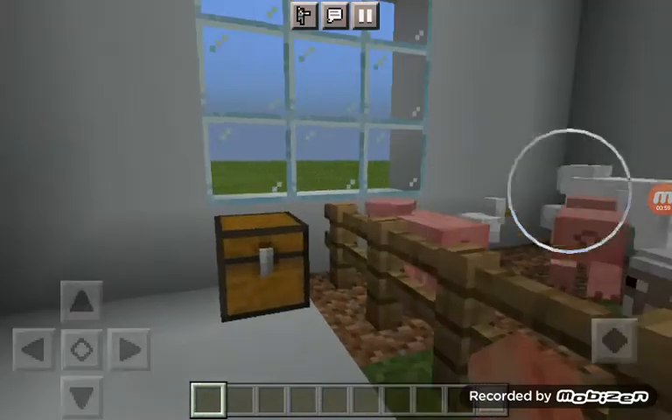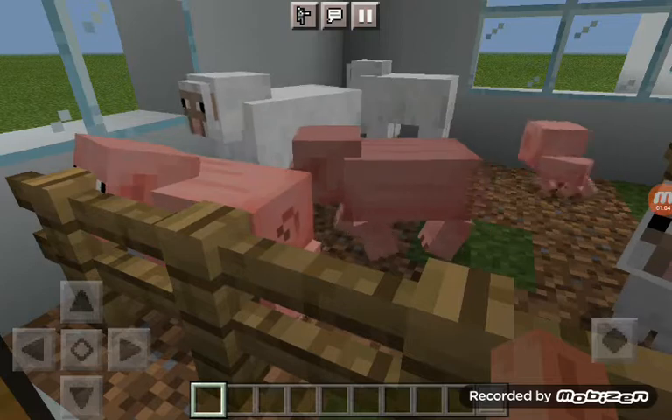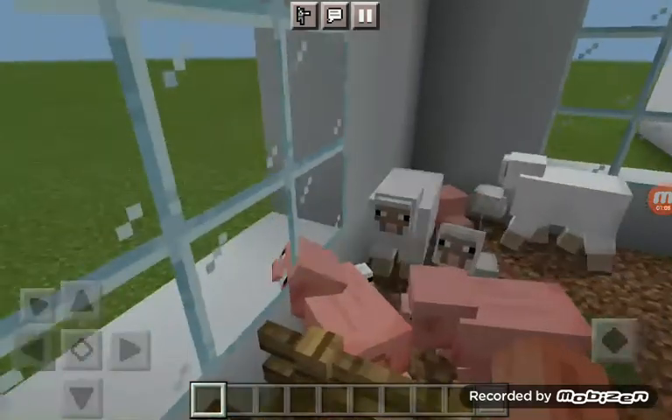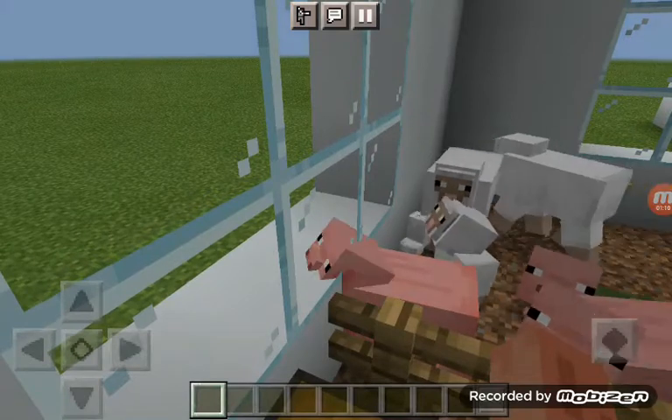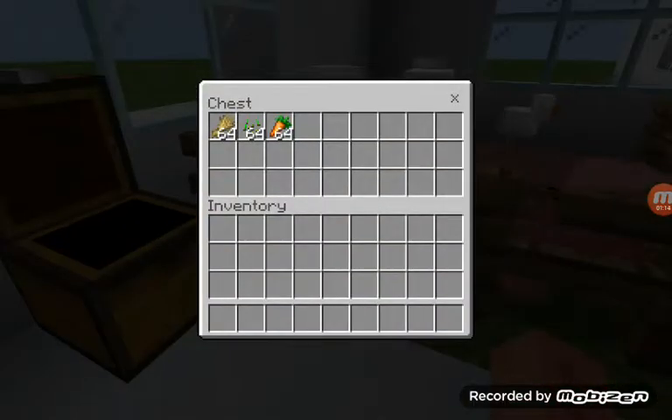Here's the animal room. As you can see there's pigs, sheep, and chicken. There's chickens, and here is food to feed the animals.